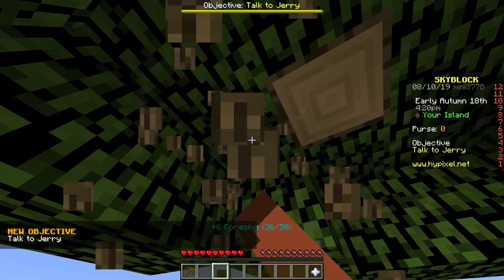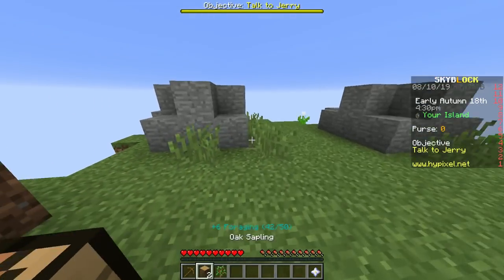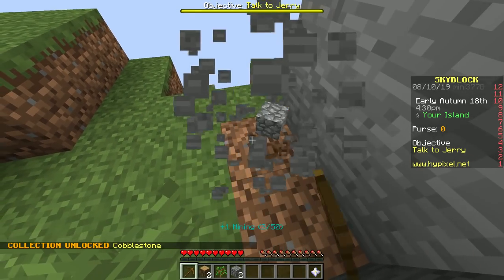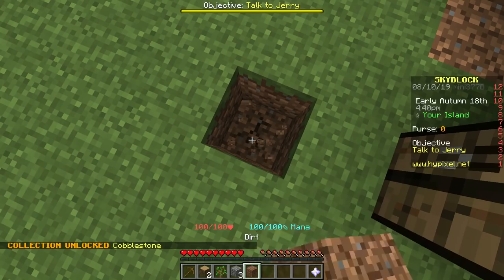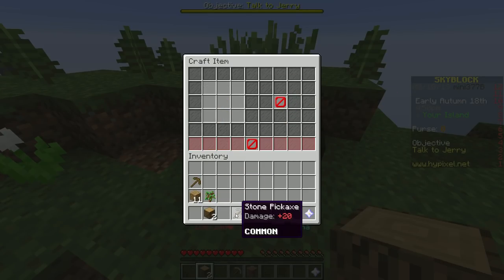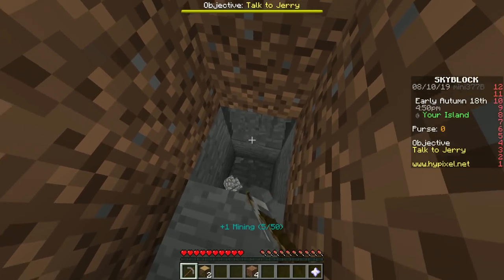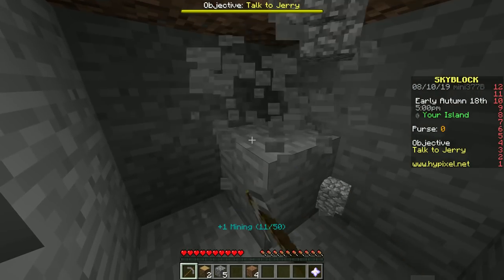Look at what time it is on my island — 4:20 PM! Let's gather some stone so we can build across to Jerry. I'm guessing we teleport to a new island after this. Do you think there's goodies on this island? Maybe there are some ores we can pick up real quick before we switch islands. We're gonna find out — let's not dig off the world. Look, we have mining skills — this is gonna be interesting.